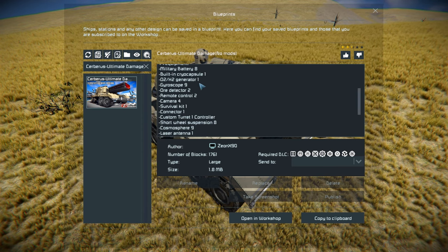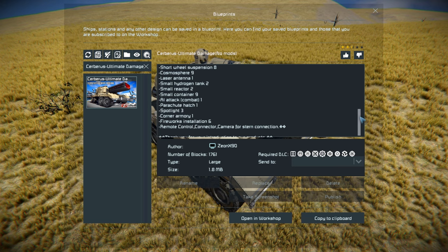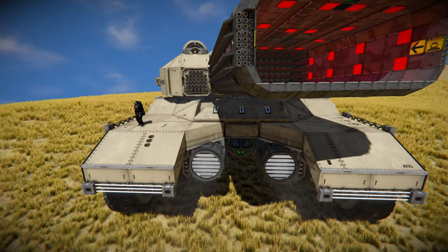It has cryopods, O2/H2 generators, gyroscopes, ore detectors, remote controls, cameras, survival kit, connector, custom weapon controller for the giant gun, short wheel suspensions, space balls called Cosmospheres, laser antenna, hydrogen tanks, reactors, containers, AI attack block, parachute hatch, spawn lights, corner armoury, fireworks launchers, and remote controls. So we're going to give this a thumbs up, move around towards the front, have a look around the outside, then go and attack the space pirates somewhere in the distance.